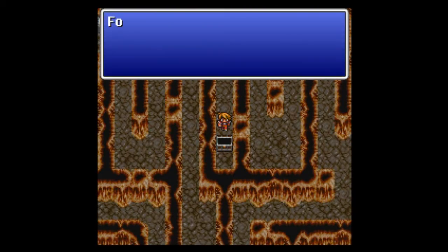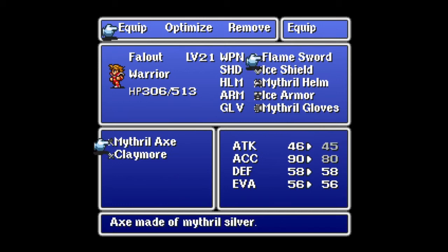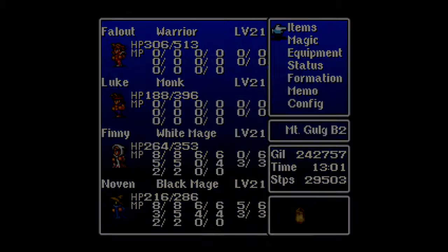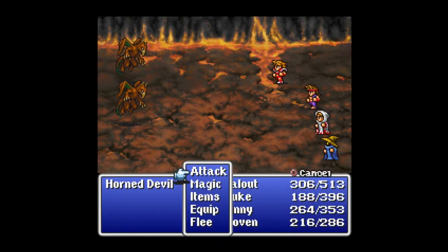We did get a lot of experience and gil for that. And we find a Claymore in there. No? Mithril Axe — Mithril freaking Axe — is still better than the Claymore. The things that you get in town in this game are better than what you find in the dungeon. It's completely ass backwards.